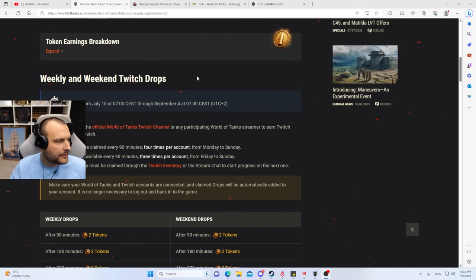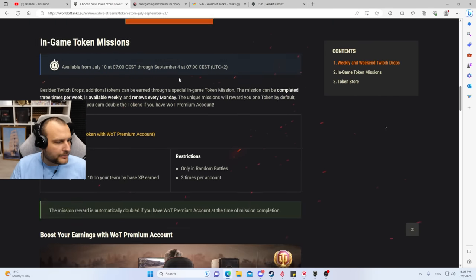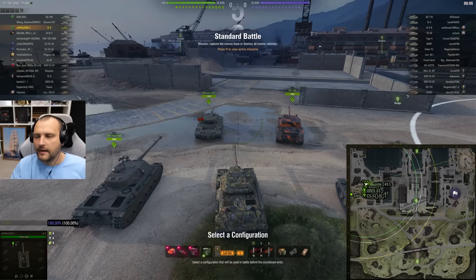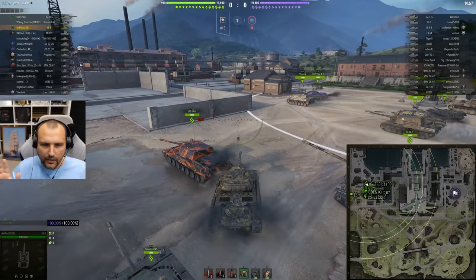Quick information: drops are coming back pretty much from July 10th to September 4th. You can get plenty of stuff such as 3D camos, a couple of tier 5 tanks, and many other things. It's free, feel free to tune in to the stream and say hi. There are plenty of streamers you can watch — it doesn't necessarily need to be me.